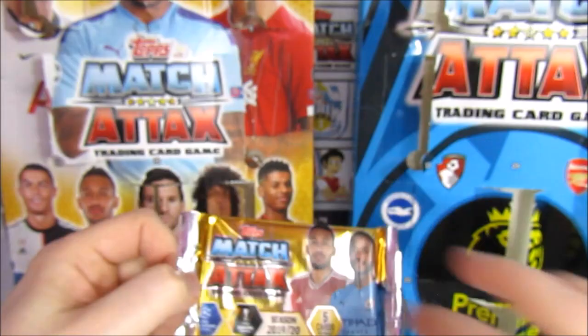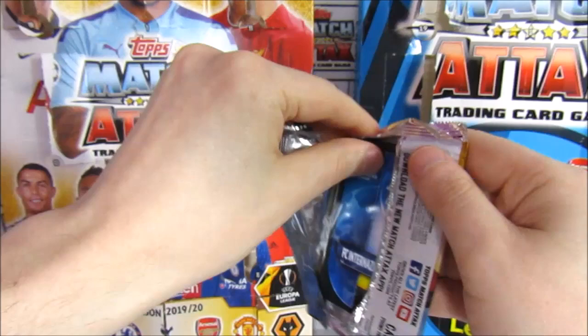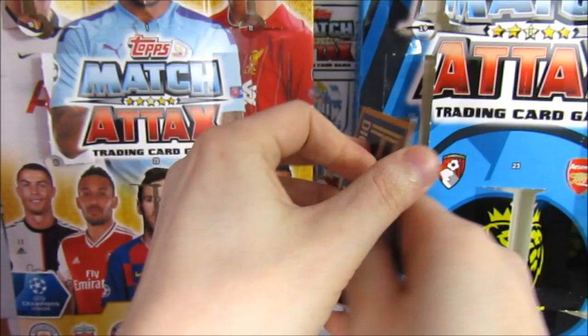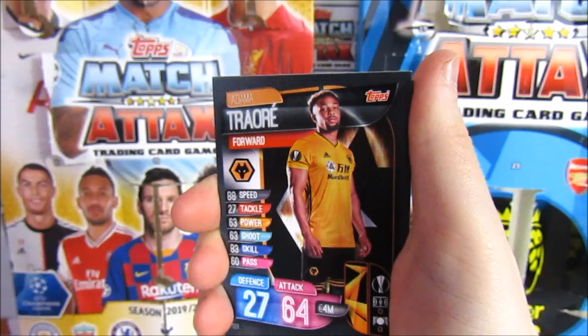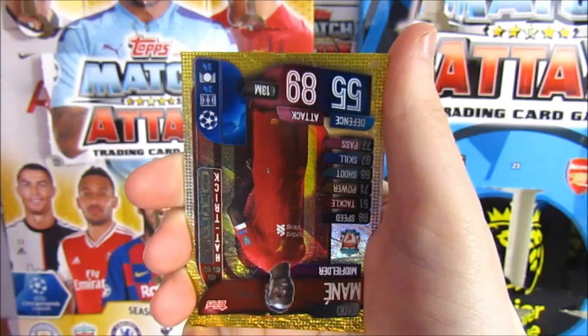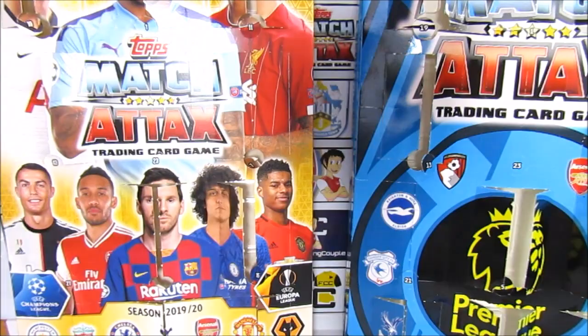We have a Fabio, then Foster fan favourite, then Dendonka, Pascal Gross, and another Man of the Match - Romeo. Another overpack! If I get another 100 club it's just going to be the best - just mental, best advent ever! We've got Hudson Adoy, a Traore, Jadon Sancho, Skriniar, and it's the first hat trick hero of the opening - it's a Marnay hat trick hero!